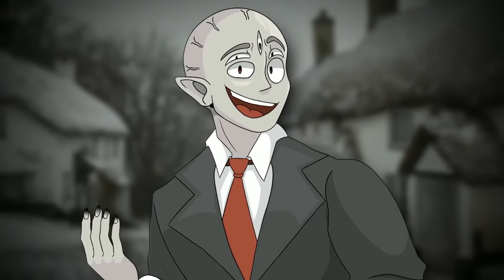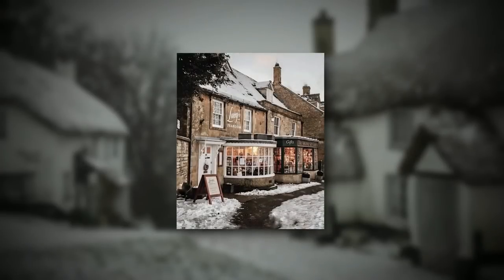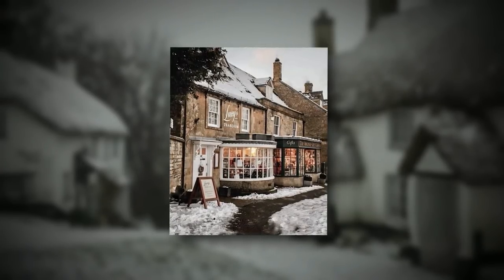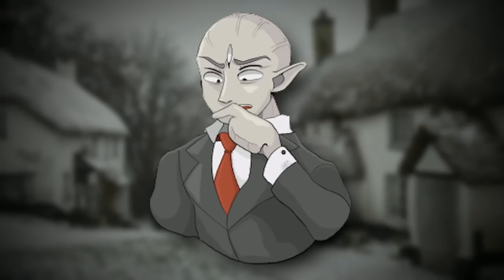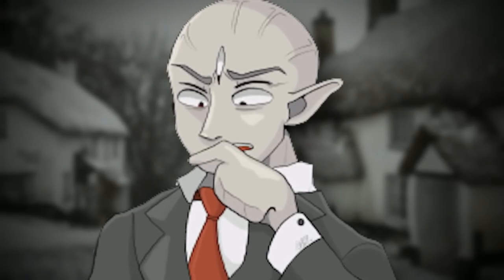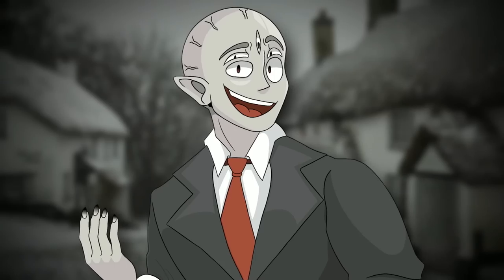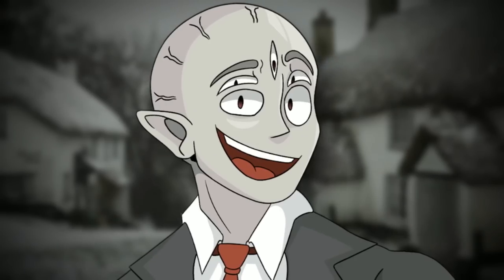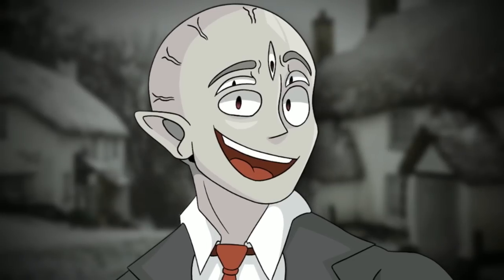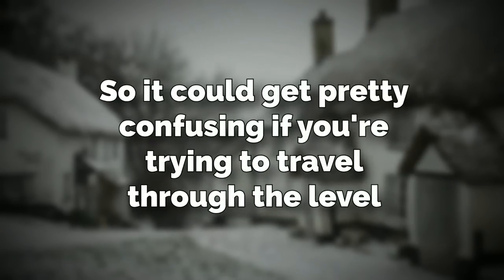The tea shops also have cool things inside of them, like almond water, heat, and even Wi-Fi — so that's pretty cool. These tea shops are the best place to ride out the blizzards that hit all the time, and the only problem is that they're the rarest. A weird quirk about all the buildings on this level is that if any part of them breaks off or cracks, it will automatically fix itself two days later. But the inside and outside will look completely different — different colors, different layouts, different designs, and even the objects inside the buildings won't be the same either. So it could get pretty confusing if you're trying to travel through the level.